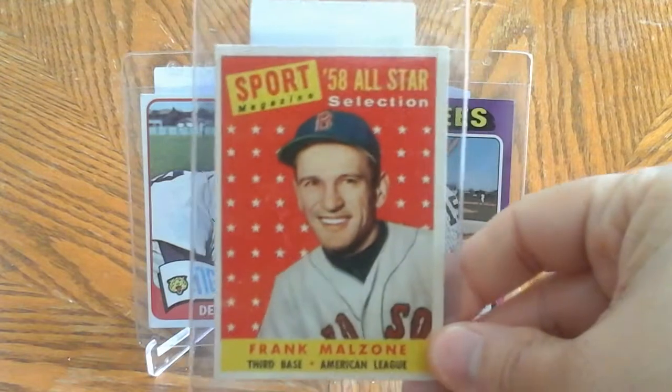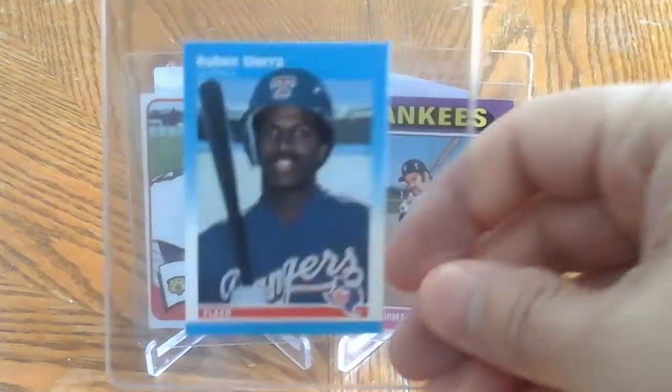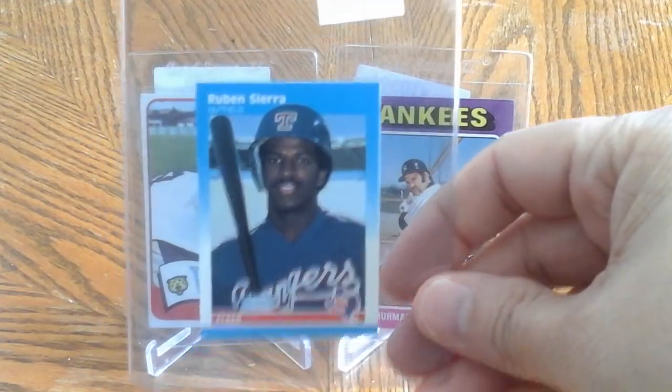I can't remember - did I show you this one? Frank Melzahn, I got that one too. And that's just a bunch of newer stuff. I don't even know the years on most of this stuff, so I'm just going to show it to you. I know this here is an '87 Ruben Sierra mini card.